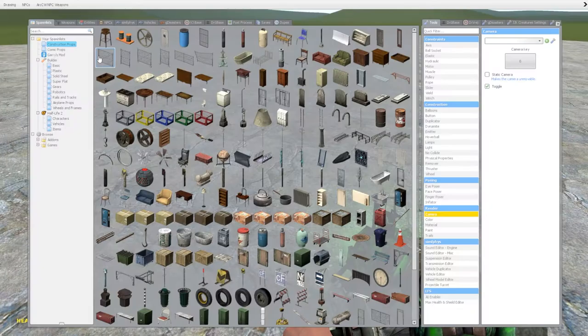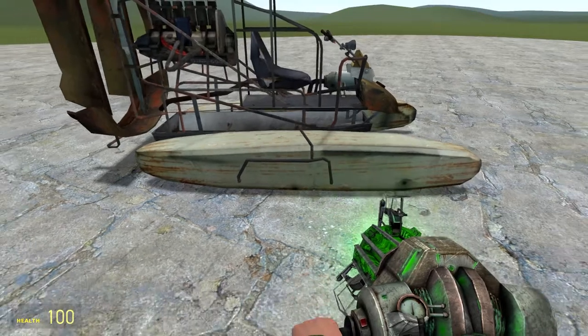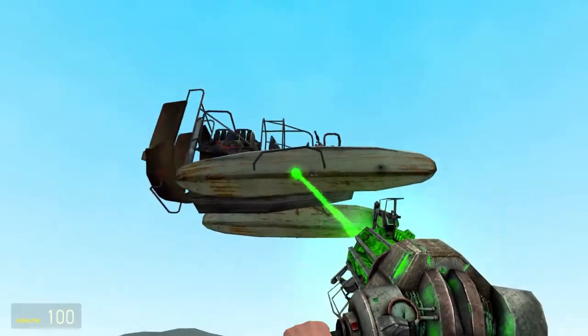The first thing you're going to want to do is open up your menu and go to Vehicles, then go under Half-Life 2. Click on the airboat, spawn it in, then lift it above the ground.